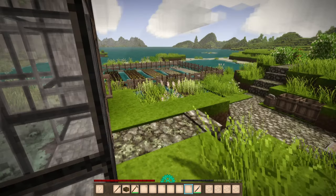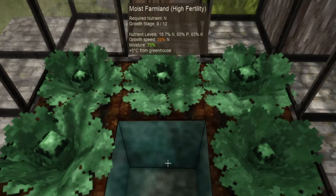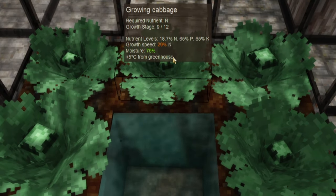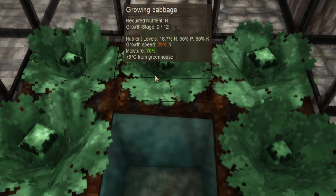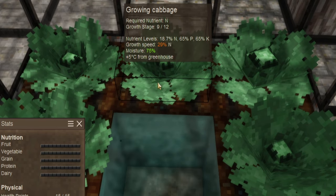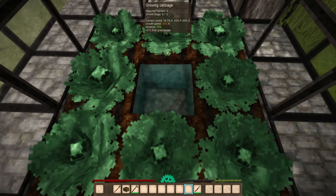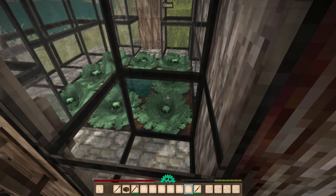A greenhouse should extend your growing season by another five degrees, so you can start a little sooner when spring comes and go a little bit later. Looking at the crop tooltip inside, it says growth speed 29%, nitrogen, moisture 75%, plus five degrees temperature from the greenhouse. Currently the temperature is about 20 degrees, so it's running at about 25 degrees overall. You can see the nutrient levels are really low — this is why the growth speed has been reduced. Cabbages require a lot because they are big saturators as far as vegetables go.